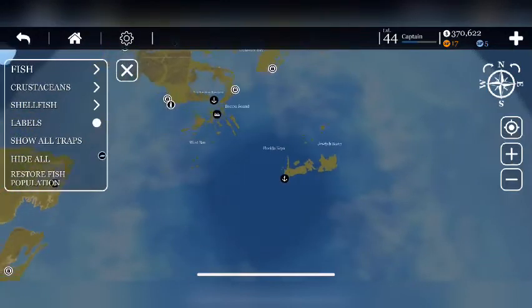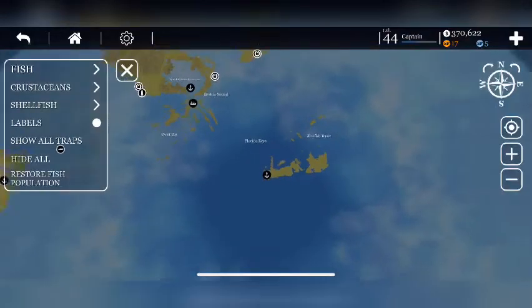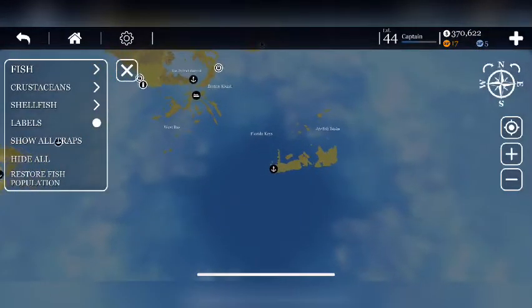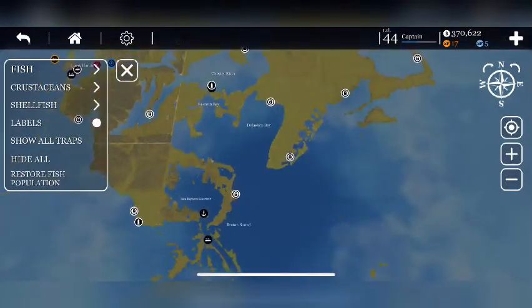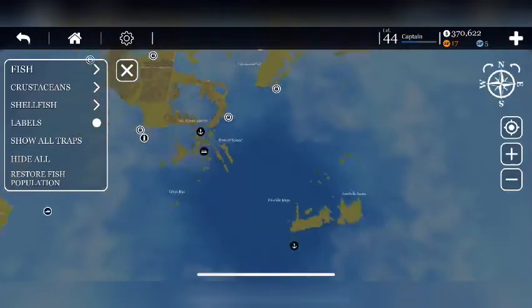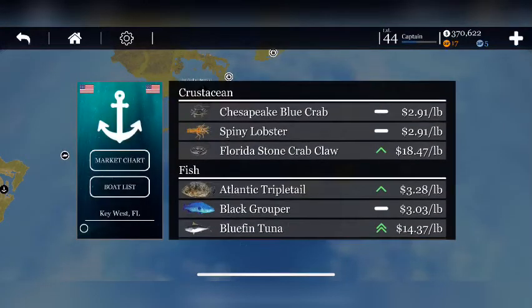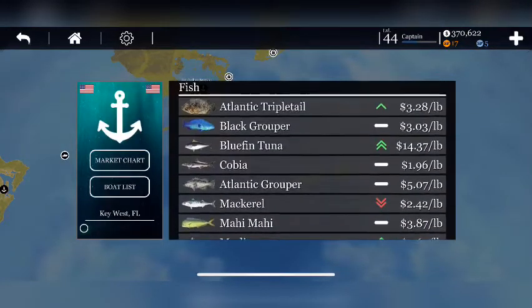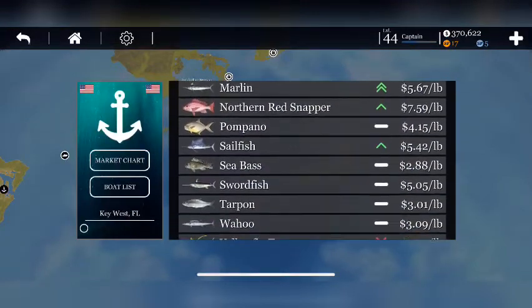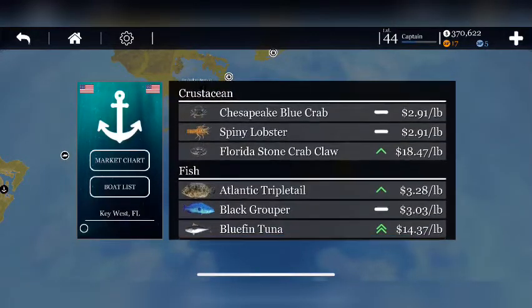Now the second port I unlocked — and this is not a professional recommendation, just going off of what I've learned playing the game — I unlocked Port of Key West. It's straight south of Pier 73. Florida stone crab claw are probably the best thing for this port if you do a lot of crabbing. Bluefin tuna go for really good too — I've done a lot of tuna fishing. Shrimp don't sell well here, but if you're going for tuna or stone crab claw, those are good.